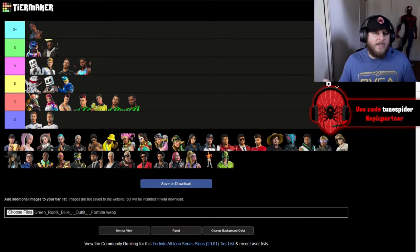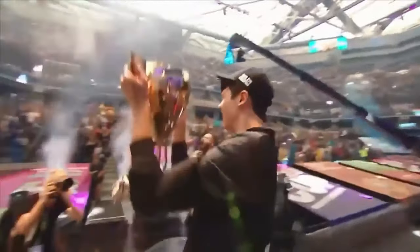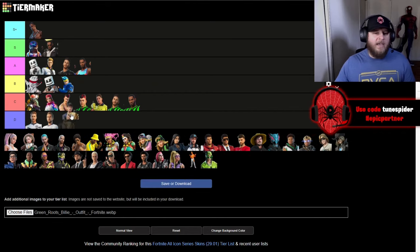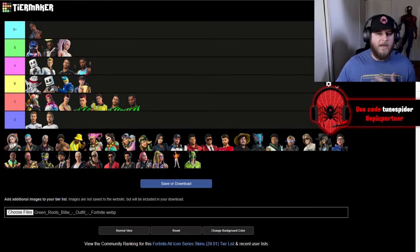Up next is Bugha, the World Cup winner. He is going in B. He just has a simple street look, but that's the outfit he wore when he won the World Cup, which is really cool. His skin is reactive as well — he gets blue electricity around him.